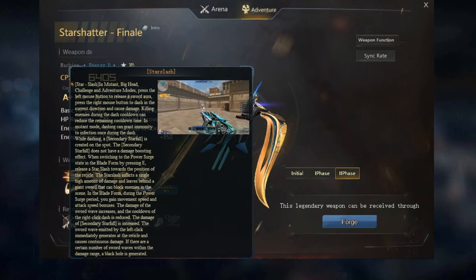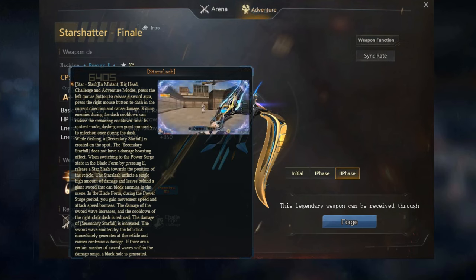Starfall: In Mutation, Challenge, and Adventure modes, shooting in gun form has no recoil and targets multiple enemies. There's a chance of causing an explosion that creates a black hole, pulling enemies towards the center, excluding BH Heroes mode. This effect enhances after upgrading. Right-click in gun form to release secondary Star's Lash; killing enemies during cooldown reduces the remaining time. In Power Surge state in gun form, press E to release Starfall towards your crosshair, causing continuous damage, pulling enemies, and increasing damage from all weapons in your backpack. During enhanced gun form, you gain movement speed, fire rate bonuses, increased explosion damage, and a more powerful secondary Star Slash with a shorter cooldown.